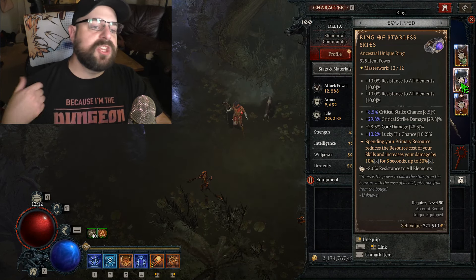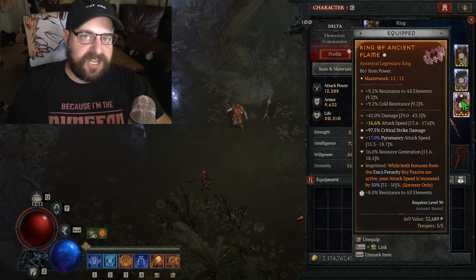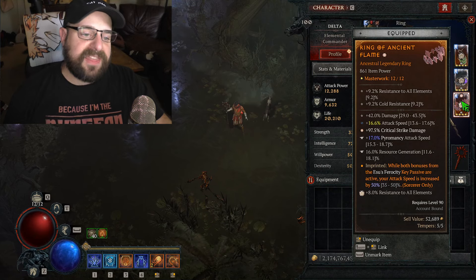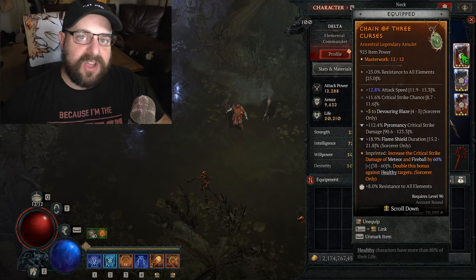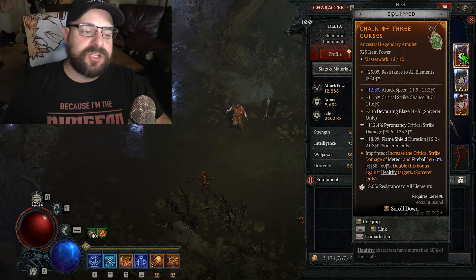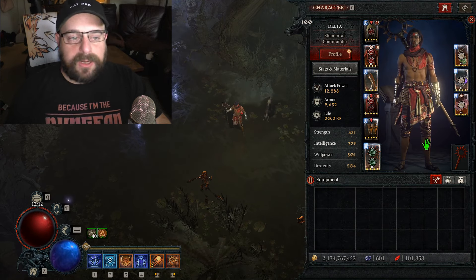We're also running Ring of Starless Skies — perfect for the fireball build. It solves your mana issue, the stats are great, and it gives 50% multiplicative damage. There aren't many aspects that give that high a damage multiplier, so it's a huge two-for-one. Then a legendary ring with double attack speed, Greater Affix critical strike damage, resource generation, and Ancient Flame. We're also running three Curses on the amulet for an extra 20% multiplicative critical strike damage.